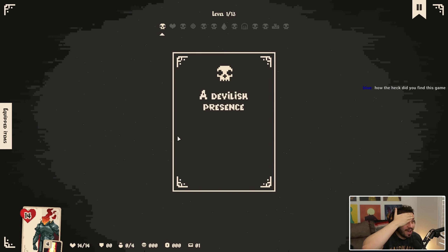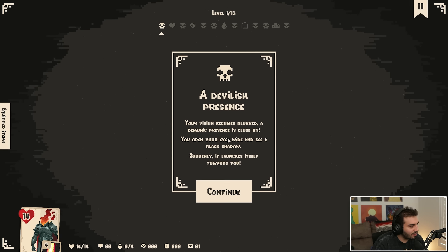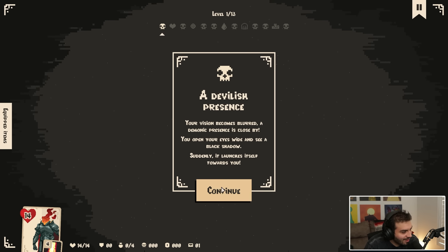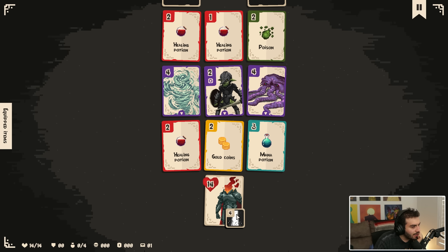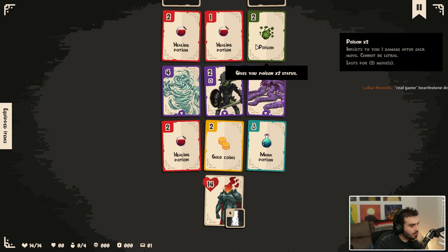I thought this was a real game! How'd you find this game? I had no idea — I was just scrolling through Steam. A devilish presence... your vision becomes blurred. A demonic presence is close by. You open your eyes wide and see a black shadow. Suddenly it launches itself towards you. 'I will devour your dreams and your soul.' Not just my dreams — unlucky. What the fuck is that? Mana potion is good. You can no longer use your power.